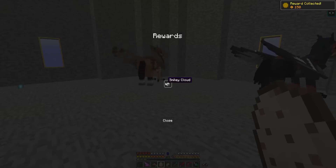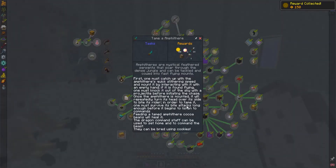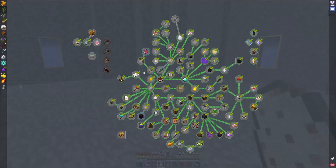Okay. So the next quest is to tame this thing. Soar through the dense jungle — it can be tackled. First one: must catch up with the quick slithering speed and mount it by interacting with an empty hand. But first hit it flying with a projectile before initiating the chase. Let's see — okay, so this is dense jungle.